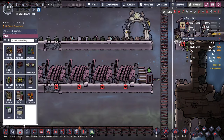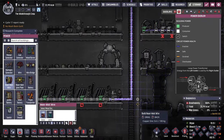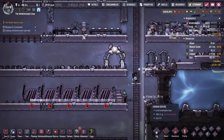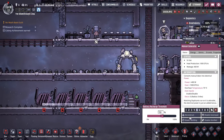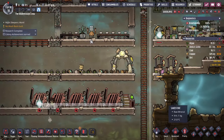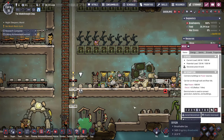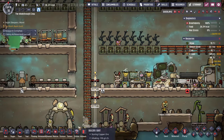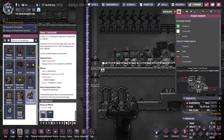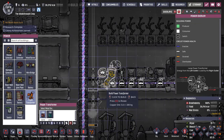All right, now that we're pretty much done, let's connect our heavy watt wire. I'm going to draw the heavy watt wire through all of these — that's different from the regular wire because this can handle up to 20 kilowatts, while regular wires can only hold 2. Once I get that connected I'm going to deconstruct my manual generator and replace it with a power transformer, which is basically the connection between the big heavy watt wire and everything else downstream that I don't want to connect with heavy watt wire.